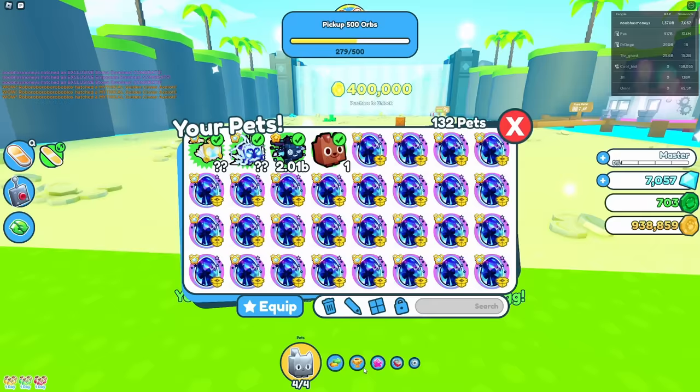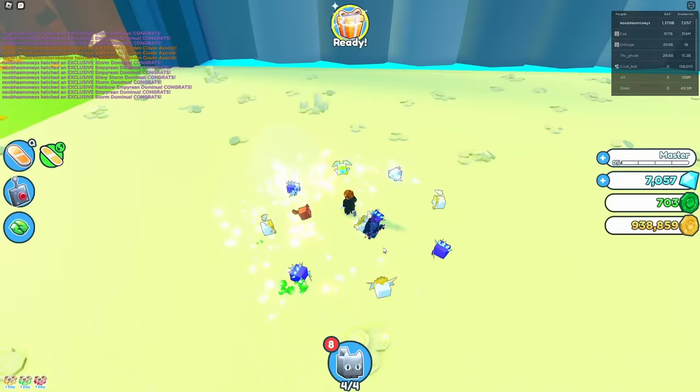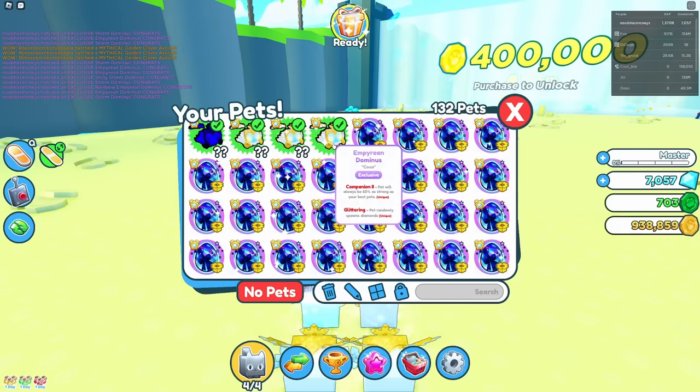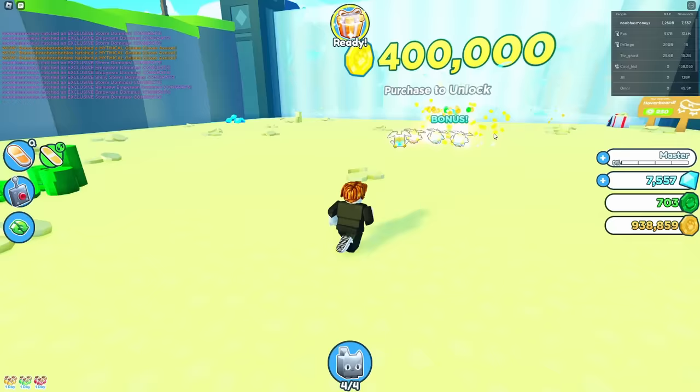This is a pretty fun experience. Maybe we'll hatch a titanic — nope. We got a rainbow though. Let's equip best and see what happens. I don't think these are that great — they replaced all of our other pets. Companion 2: pet will always be 60% as strong as your best pets. It's only 60% as good as my best pet, but we'll just leave it like that.